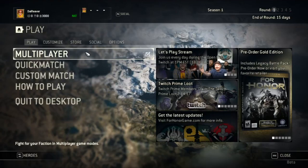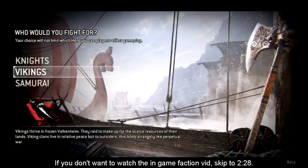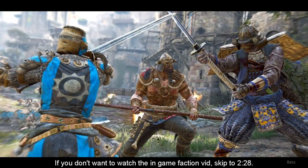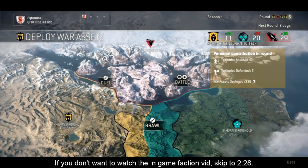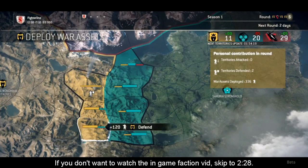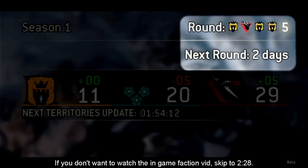That's not a good start — it is a beta, remember! The faction war is a persistent cross-platform conflict between the knights, vikings, and samurai. The faction you've pledged allegiance to determines who you'll fight for in the faction war, but doesn't stop you from playing any available hero. The faction war encompasses all multiplayer and bot activities. After each match, you will be awarded war assets based on your personal performance. You can deploy war assets to help conquer an enemy territory or defend one of yours against opposing factions. On a global level, the faction war is divided into territory updates, rounds, and seasons.